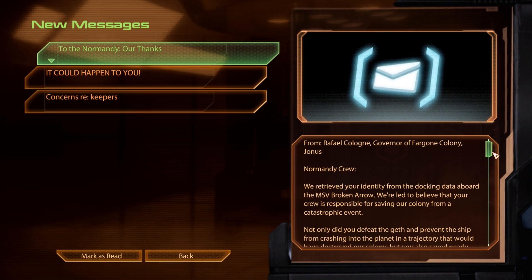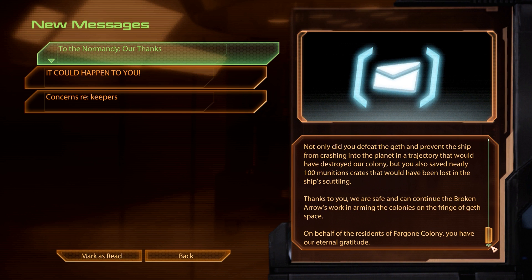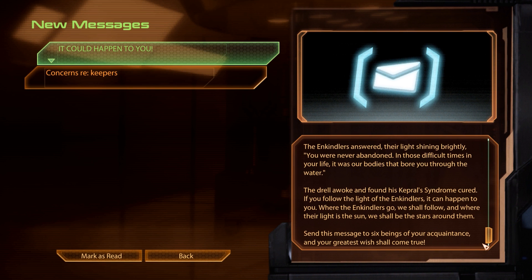Up first, we have a thank you message from Raphael Cologne, the governor of the Far Gone Colony on Jonas. Back in episode 31, we went on board the MSV Broken Arrow, a ship on collision course with this colony. We fought our way through a few waves of geth, re-enabled the ship's engines and prevented a catastrophic crash, and unsurprisingly, the colony is very thankful for our services. The next message can safely be classified as Mass Effect's version of religious chain letter spam — a story about a Drell apparently cured of his Kepprel Syndrome simply because he believed in the Hana in Kindlers. Let's mark it as read and move on.